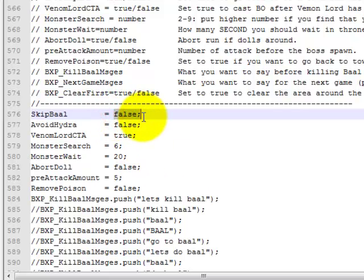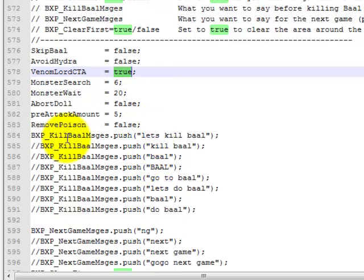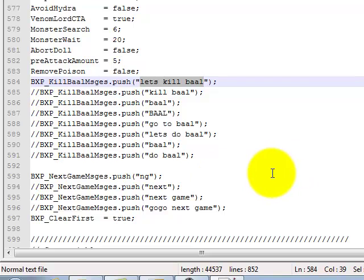Skip bail — if you want to skip bail at the end of a bail run, set that to true. I don't, I kill bail, so I have it set to false. Avoid Hydra — set that to false because he'll go to town. Venom Lord CTA — true. He'll BO after killing Venom Lord, which I think is the fourth wave during bail. Here's a bunch of options for the bail messages you could say — though you could just go in between the quotes and type whatever you want. It doesn't really matter, he'll say whatever you put there.